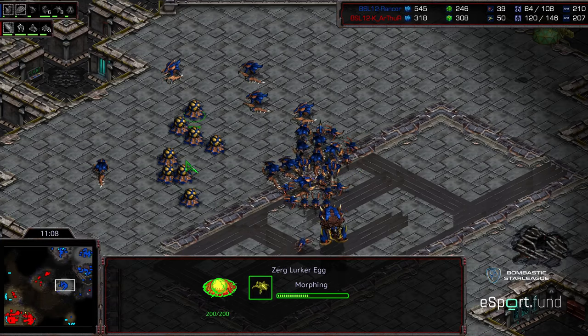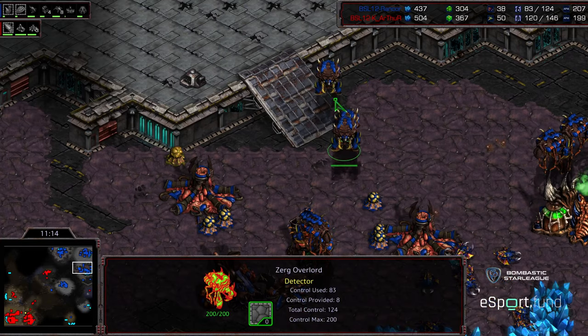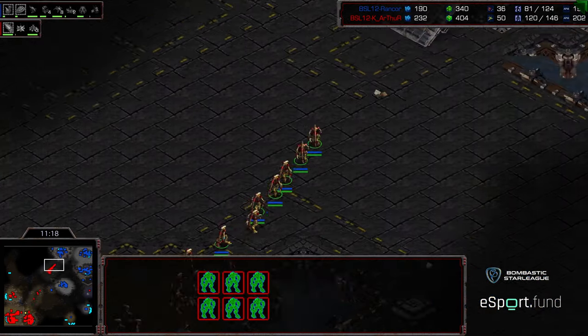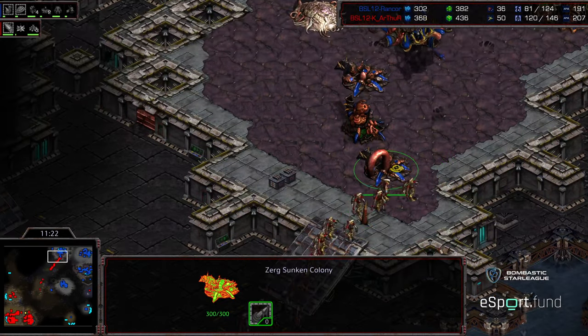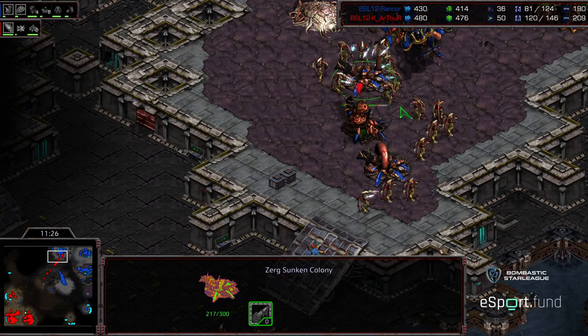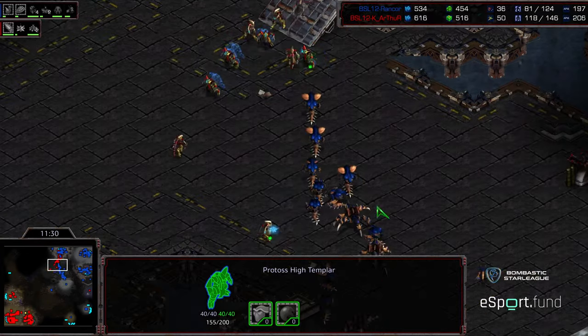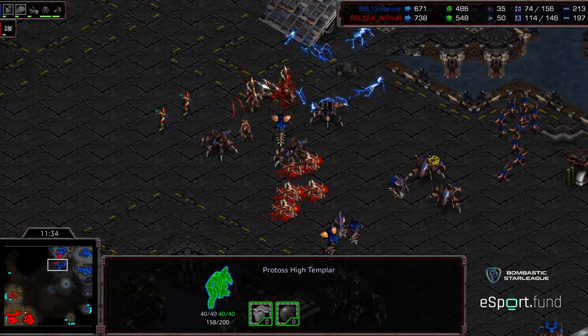Decent Sim City and some Spore Colonies at the 12 o'clock. Arthur is doing that while cannons warp in at the nine. A bunch of Lurkers morphing right there. Rancor plays more defensively — getting his drone economy and attack force up — but while his Hydralisks weren't on patrol, Arthur just marches up. The Zealots push all the way through right on top of those Spore Colonies, and the entire attack force gets up there. High Templar on the low ground gets PsiStorms off — and some nice PsiStorms indeed.